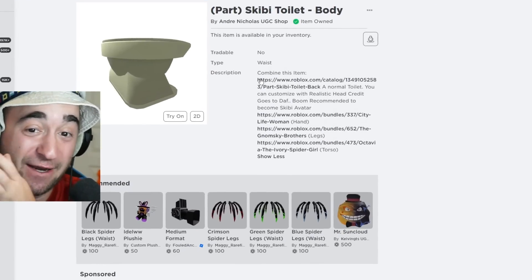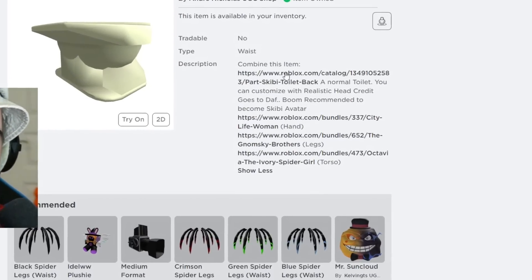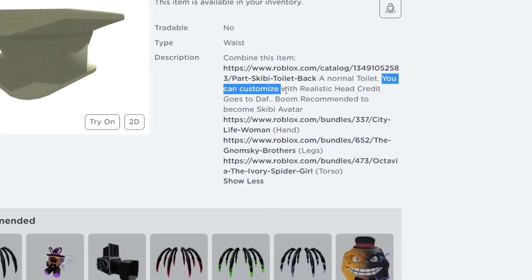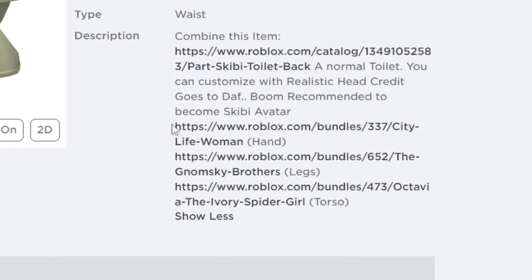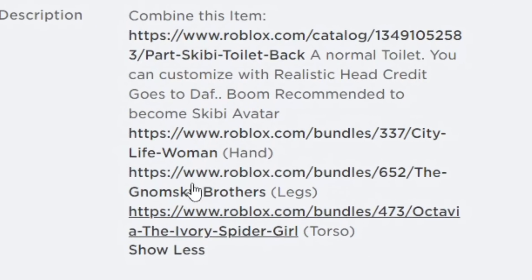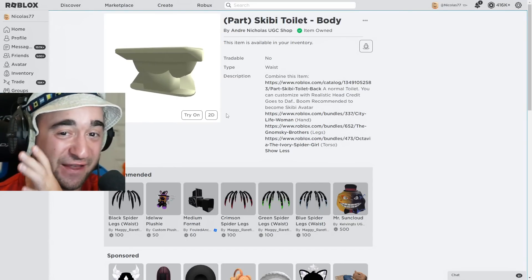This is only the body of the toilet, and what we're gonna have to do is follow these directions. It says combine this item, a normal toilet, you can customize with realistic head. Recommended to become Skibidi Avatar — we need this, then all of these different things. But then we're gonna have to add on three heads, which is going to be the hardest part, and I hope Roblox doesn't ban me for this.